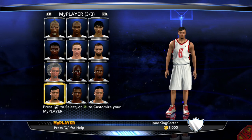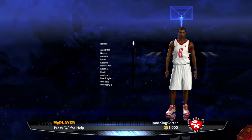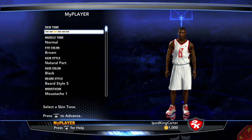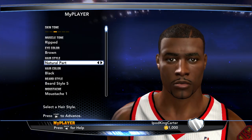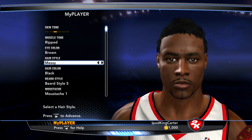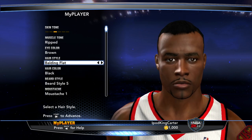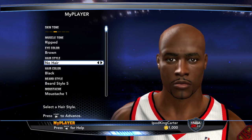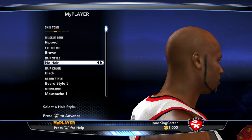Let me create my MyPlayer real fast. I usually go with this template because it's the closest to the way my player usually looks. I'm gonna choose his skin tone — I think that's pretty good. You don't want to make them too light, like David Carter. Ripped muscle tone, eyes will be brown. For hairstyle — no hair! That's right, you guys, this year I'm making my MyPlayer ball like me.